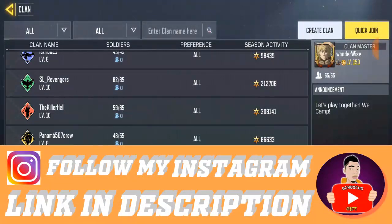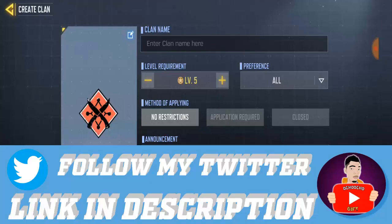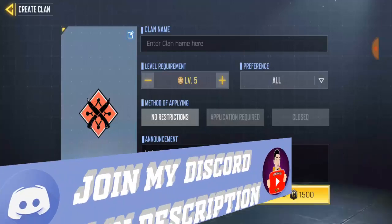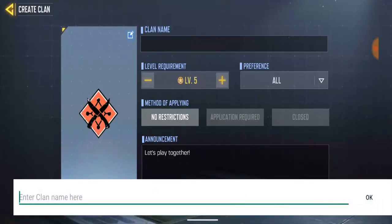Click on 'Create a Clan.' It's going to cost you — right now it's more expensive than before. Before it was just 1,000 credit points, and right now it's 1,005 credit points. So if you don't have enough credit points, you'll need to save up. Let's go ahead and put a clan name — I'm going to call it '2021 Clan.'